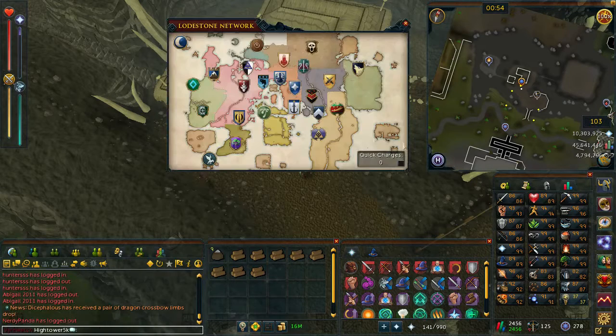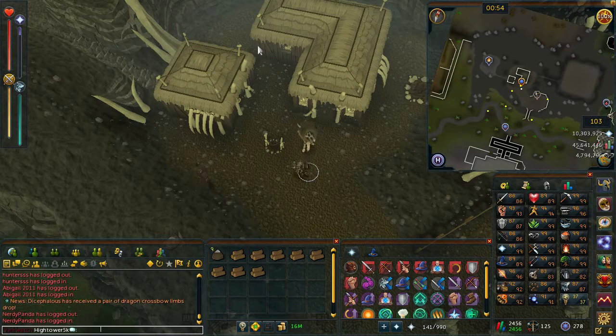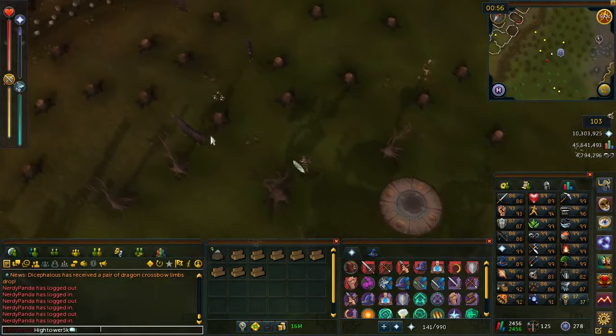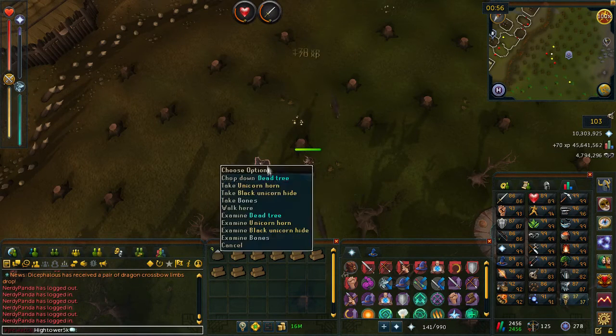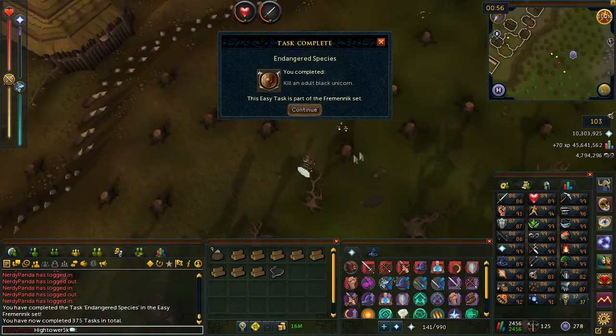From here you want to make your way out to the Fremennik province and then make your way to the lodestone. Either teleport out to the lodestone or teleport to Seer's Village and run all the way up to the lodestone. Once you get off the lodestone you should see black unicorns walking around. Go ahead and kill one that's level 33, and you should get a black unicorn hide. Go ahead and pick that up.